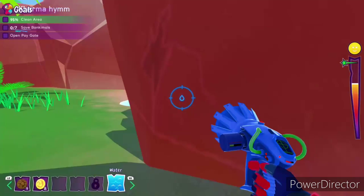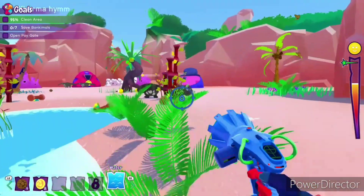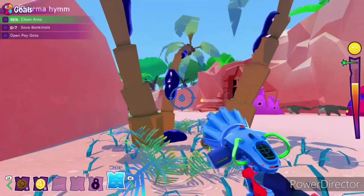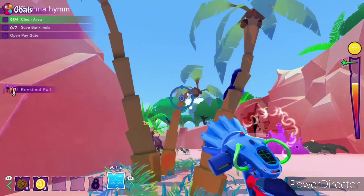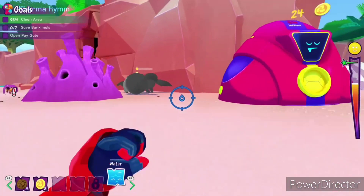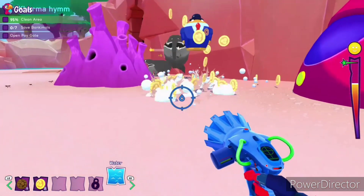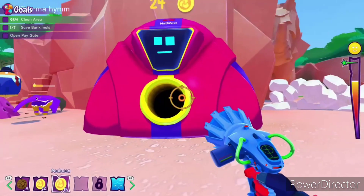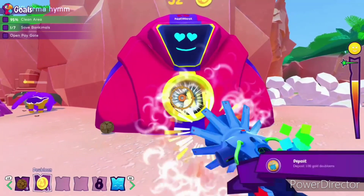The next achievement is called Deposit. You'll still get this in the first chapter of the game. Basically, you're supposed to deposit 100 gold in the bloons in your bank account. You get the bloons by saving specific certain types of animals — not all animals will drop gold. The other way you can get the bloons is by cleaning up certain areas, like plants, trees, stuff like that. Once you deposit 100 gold in total in your bank account, the achievement shall be yours.